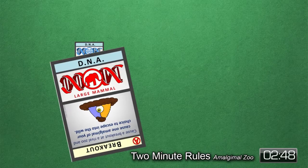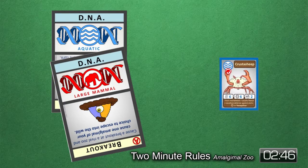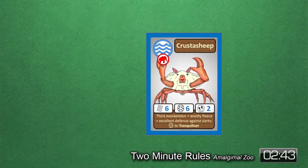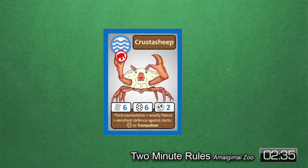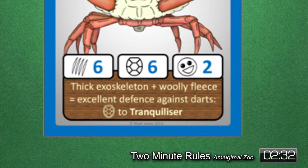The objective of the game is to mix and match animal DNA to get the best Amalgamals in your zoo. Each Amalgamal has an attack, defense, popularity, dominant gene type, and special ability. The special abilities can be used to attack other Amalgamals or protect your own from predatory opponents.